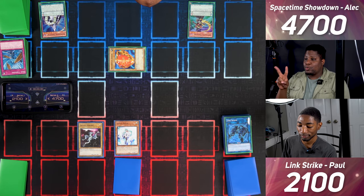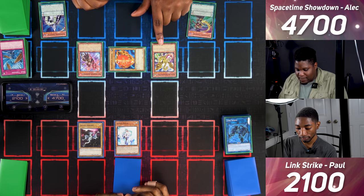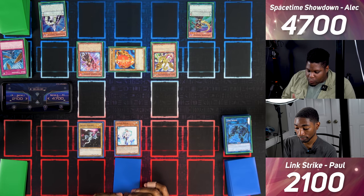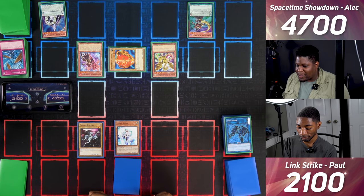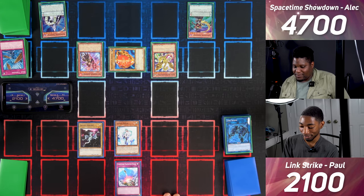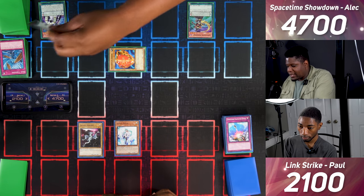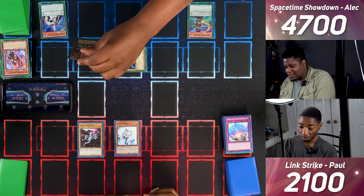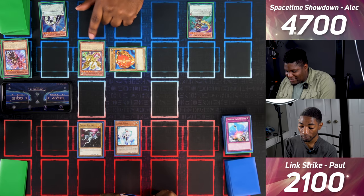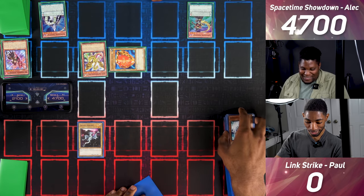Now I'll Pendulum Summon Aether the Empowering Dragon and Red Sparrow Summoner. Aether's effect when Pendulum Summoned lets me return one card to hand. I'll target that face-down card. You chain Compulsory Evacuation Device to bounce it back. I Tribute Red Sparrow Summoner to keep Millennium Shield and Tribute Summon Aether the Empowering Dragon. I enter battle — Aether attacks Effect Veiler for game.